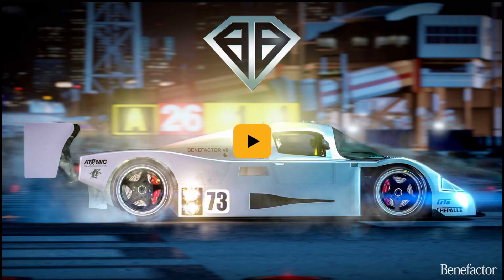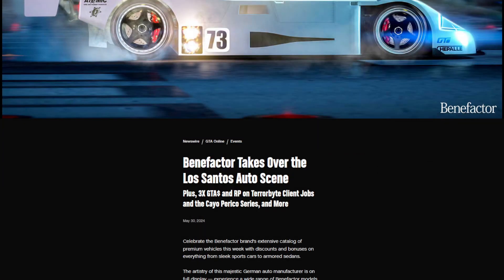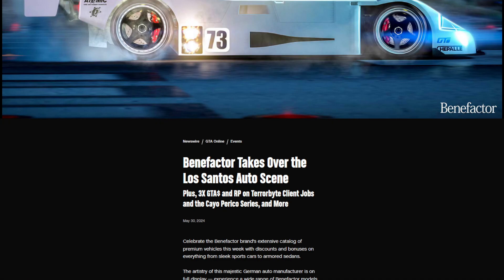The Benefactor Mercedes brand vehicles in GTA Online will be featured and discounted this week. There's also going to be some money-making opportunities on various series and modes. If you don't already have the Benefactor t-shirt and you want to acquire it, all you have to do is purchase the Benefactor LM87, Schlagen DT, or the SM722 in order to get the shirt.